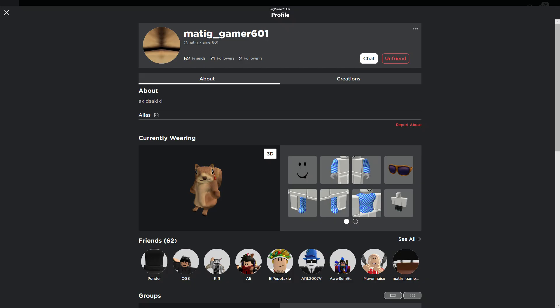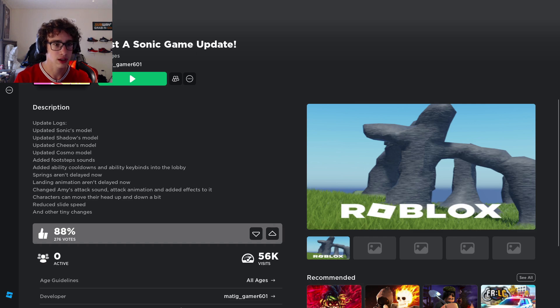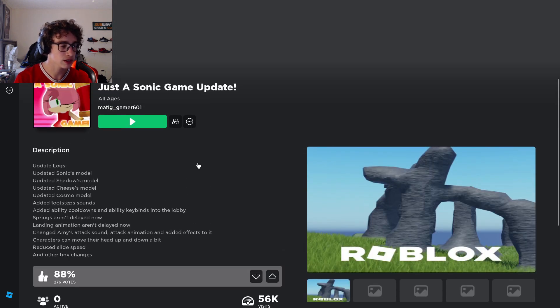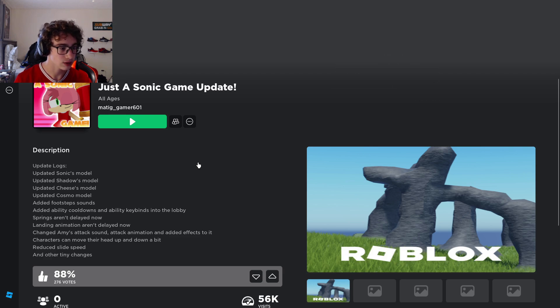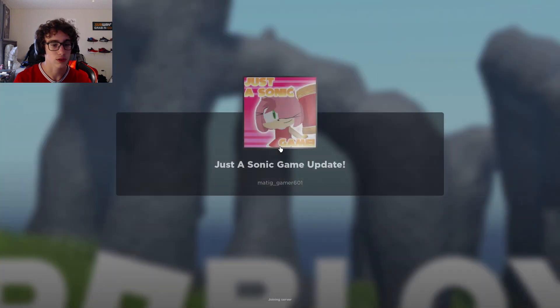The creator of this game messaged me and they did update the game. You can see right there it says update logs. They updated Sonic's model, Shadow's model, Cheese's model, and Cosmo's model. I don't know if it's playable yet or not, but they added footstep sounds, ability cooldowns, and ability keybinds into the lobby. Springs aren't delayed now, landing animations aren't delayed now, changed Amy's attack sound, attack animation, and added effects to it. Characters can move their head up and down a bit, and they reduced slide speed, as well as some other small changes.